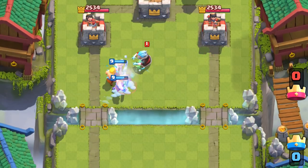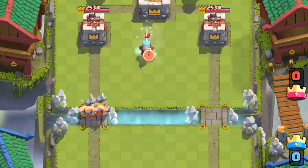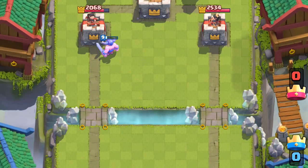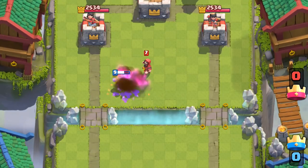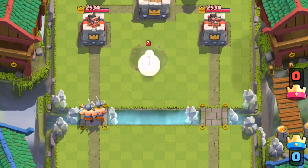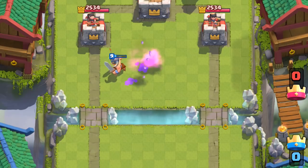Since Barbarians are already really slow, Ice Wizard takes care of them. But Elite Barbarians are significantly faster, so they're not as vulnerable to the slow of the Ice Wizard. The Wizard just annihilates Barbarians — they're so slow that the Wizard snipes at them from a distance, then walks away untouched. But against Elite Barbarians, they charge right at him. He can manage to kill them, but he ends up dying as well.